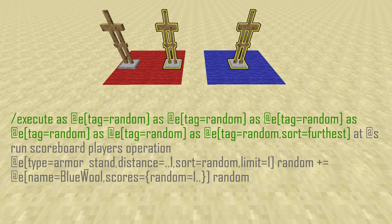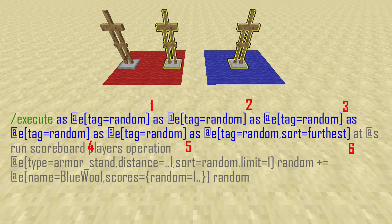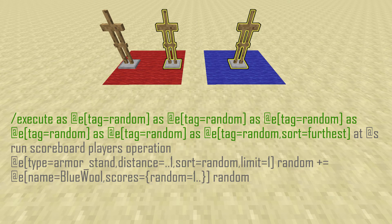Let's go over the highlighted part first. The highlighted part of the command will run the portion at the end — 'scoreboard players operation' — two to the power of n times, where n is the number of times you have that entity tag equal to 'random.' In this case we have it six times, so it's going to run that portion of the command two to the power of six times. The reason this works is because we're executing at two entities, and then at two again, two again, two again, two again, two again — a total of six times — ending up with two to the power of six.